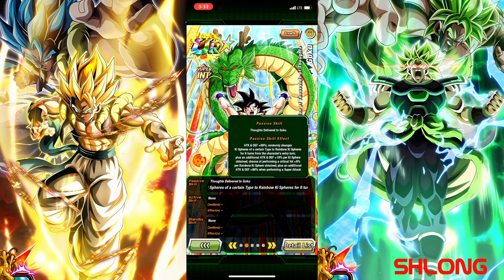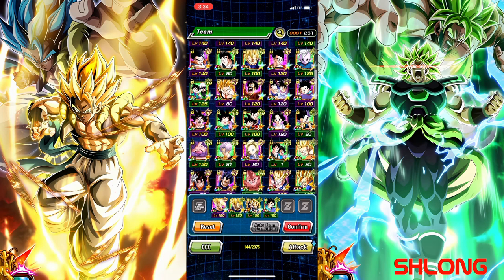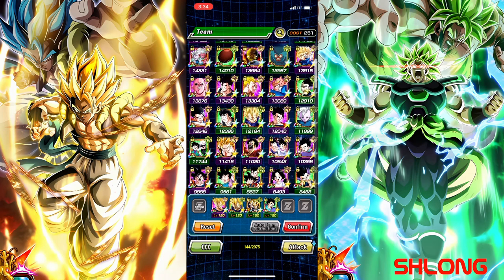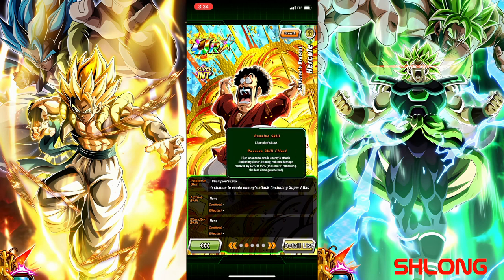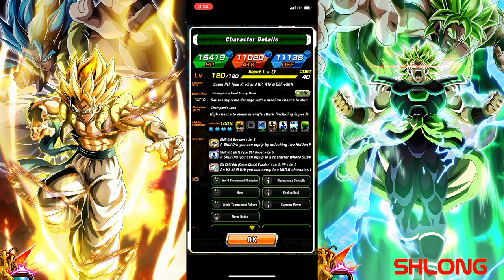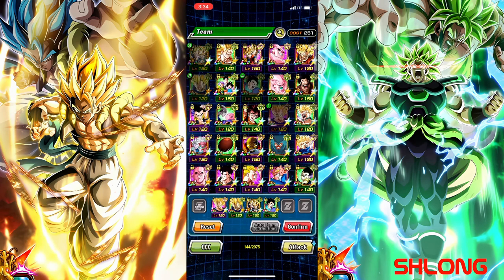I ended up bringing the GT trio — the Goten, Gohan, and Trunks on the Shenron. They did really good. Actually, that's not even just GT, that's the Z. But they helped a lot. They brought the mechanic and the condition for Majin Buu Vegeta to get his 40% damage reduction for his intro.